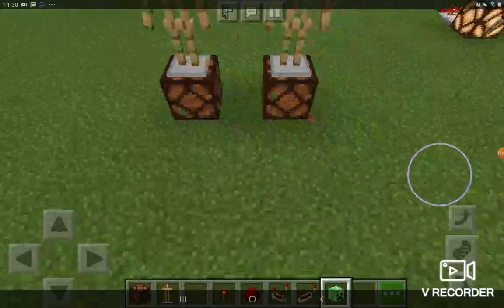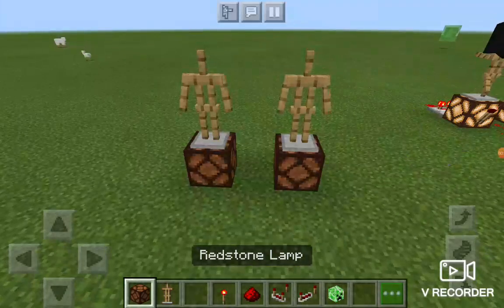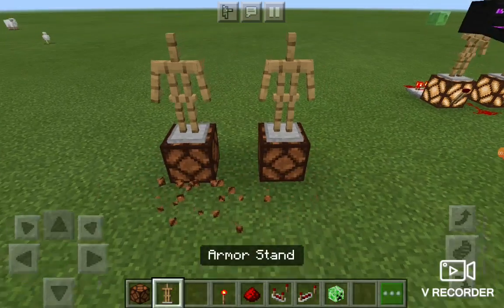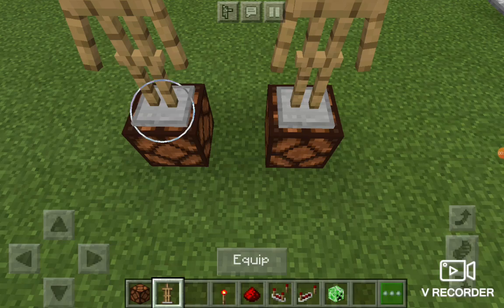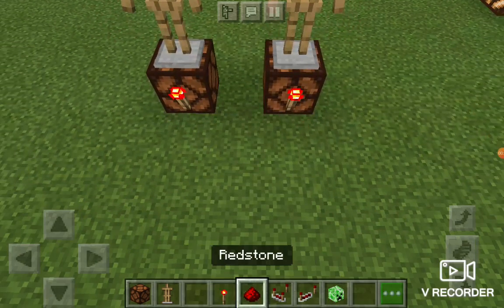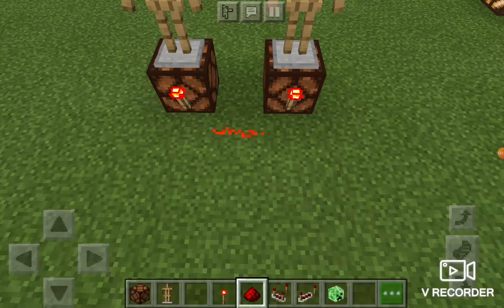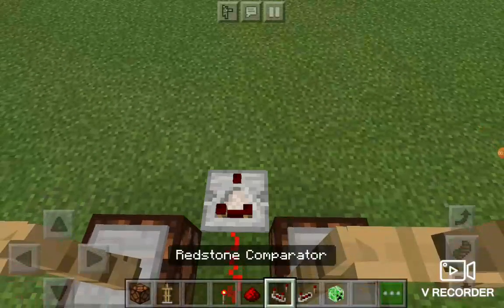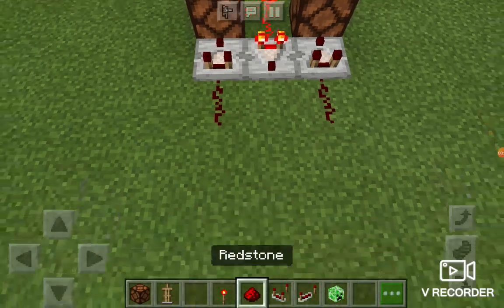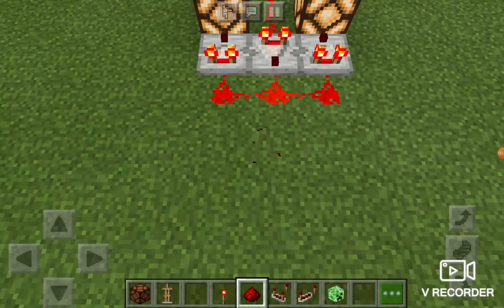So what you do is you take redstone lamps and put them there, take armor stands and put them on top, like that. And then you take redstone torches and redstone. This is how you do it — this involves redstone.